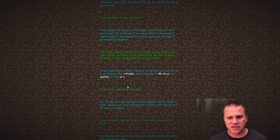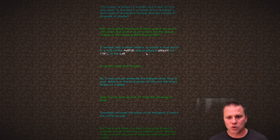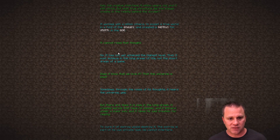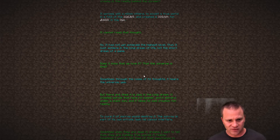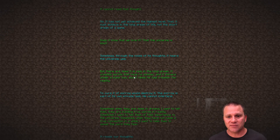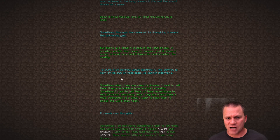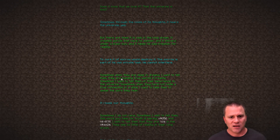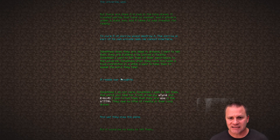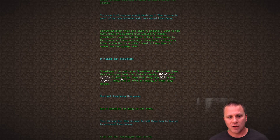The poem continues: 'The original interface — a million years and it still works. But what true structure did this player create in the reality behind the screen? It worked with a million others to shape the true world.' It cannot read that thought. Man how long is this going to go on for? 'No — it has not yet achieved the highest level that it must achieve in the long dream of life, not the short dream of a game.' Now it's getting all philosophical on me! 'Does it know what we love? That the universe is kind? Sometimes through the noise of its thoughts it hears the universe. But there are times when it is sad — in the long dream it creates worlds that have no summer, and it shivers under the black sun.' 'The cure of its sorrow would destroy it — the sorrow is part of its own private task. We cannot interfere.'